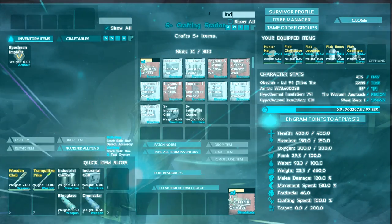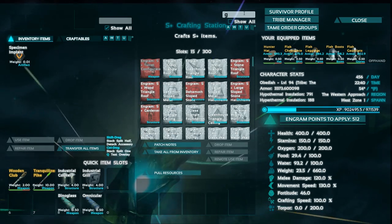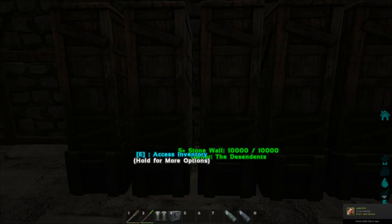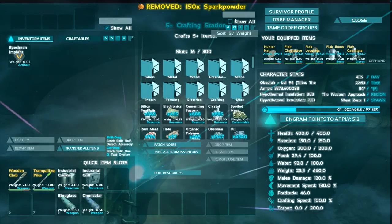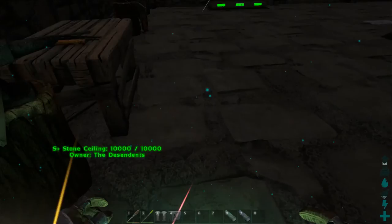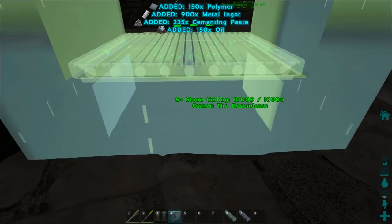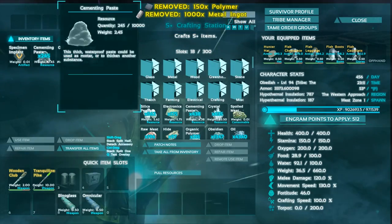Okay, now what else do we need? We need some fridges. Let's turn gamma down so we can actually see our menu. There is no fridge in here. So we got the cooker, grinder, and the chemistry bench. What are we short on? Spark powder — that's no problem. Let's turn gamma up just a tad. Spark powder right there, 150. Now we can do the chemistry bench. I'll start getting these things placed — these ones are the regular ones, so we're just gonna place those and then demolish them because now we have the S+ ones.